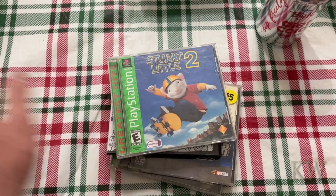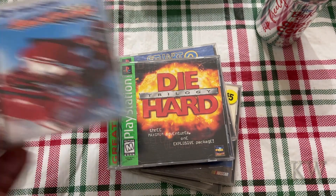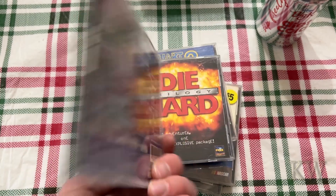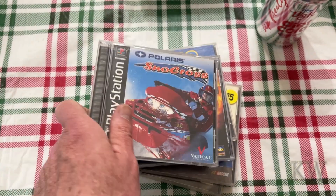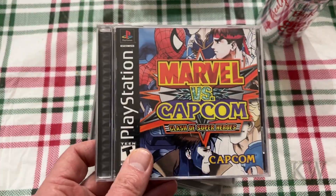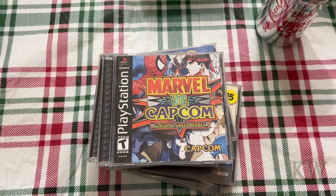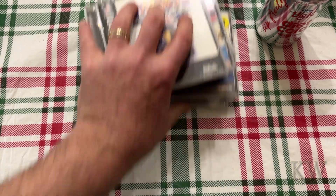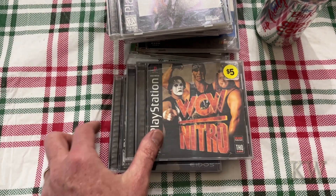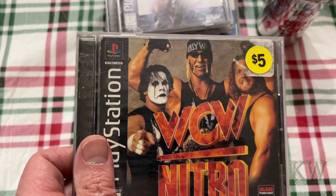Stuart Little 2. Oh, another Die Hard Trilogy. Here's another snowmobile game — Polaris Snow Cross. They also did a Ski-Doo one; there might have been another one at some point. Marvel vs. Capcom — always good for fun. Moto Racer. WCW Nitro — is that Hulk Hogan? Yeah, it's Hulk Hogan.